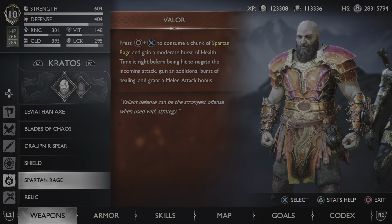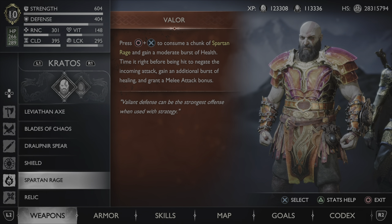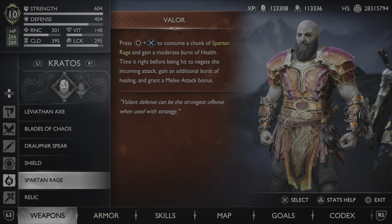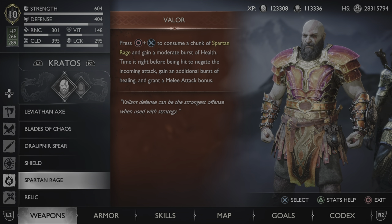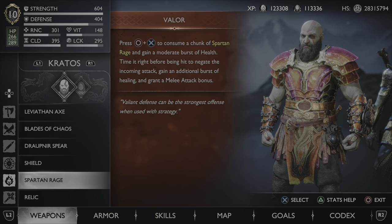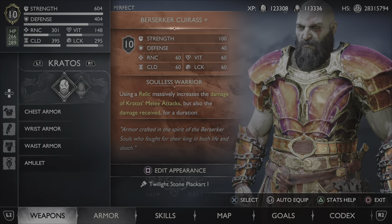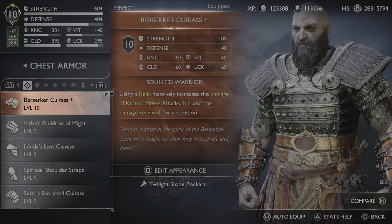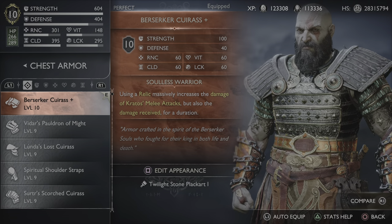Now for one of the most important parts of this build — it's your Rage Valor. If you read it, it says: time it right before being hit to negate the incoming attack, gain an additional burst of healing, and most importantly grant a melee attack bonus. If you do this correctly and use it like a parry, you're going to get a Gift of Strength that should show on the left side of your screen. For our Chest Armor, we're using the Berserker Kyriss. When we activate our Realm Shift Relic, we're going to get Soulless Warrior — using a Relic massively increases the damage of Kratos' melee attacks, but also the damage received for a duration.